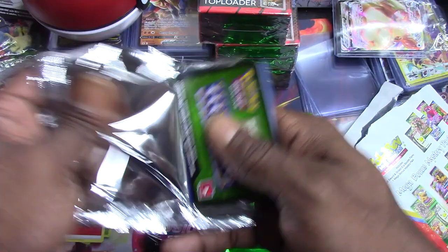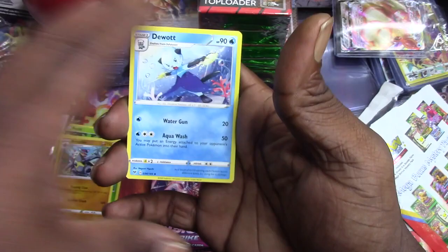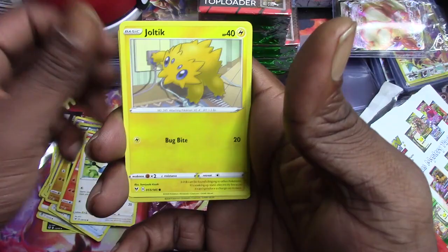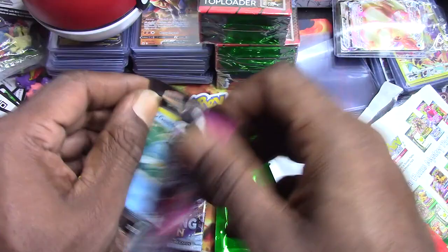Pokey Rev packs gonna break this video. Maybe I'll do two and two - two packs, then another two after. Okay so we got Swablu, Moomoo Cheese, Girafarig, Mudbraee, Poochy, Charmander, Chatot, Joltik - electric reverse holo and a Quagsire non-holo rare.